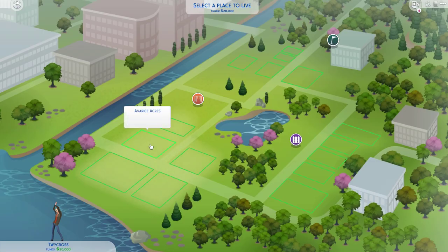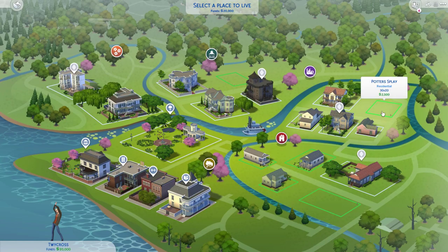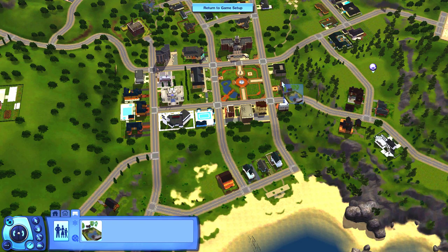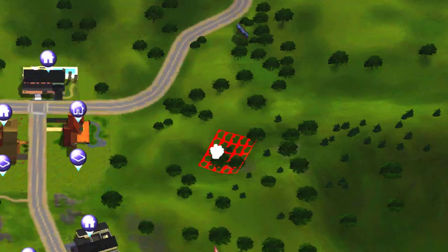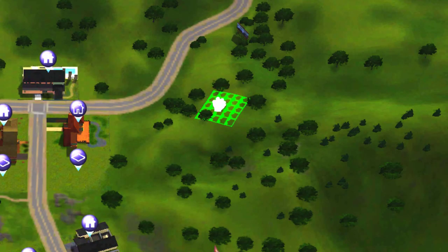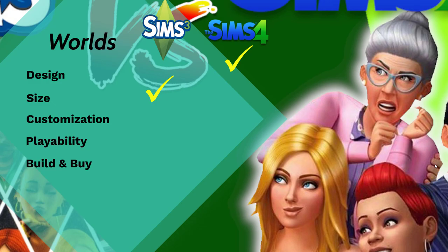Customization: in the Sims 4 there is no world customization without mods — just a still picture where you click on a lot. In the Sims 3 however, you can place lots pretty much anywhere, add decorations, landmarks, hot air balloons. The world in the Sims 3 is undeniably more customizable than in the Sims 4. Good job, Sims 3.